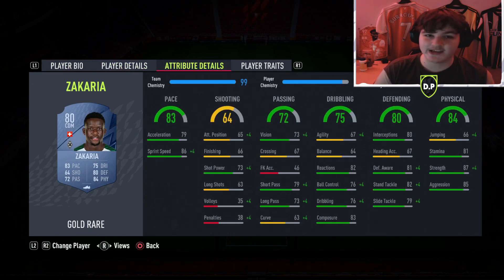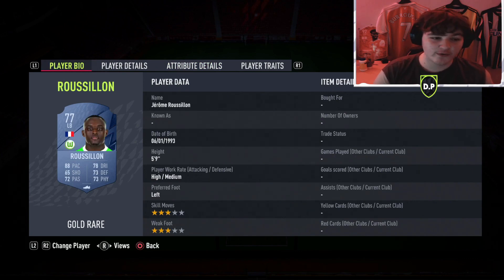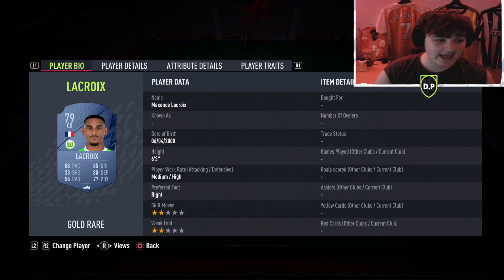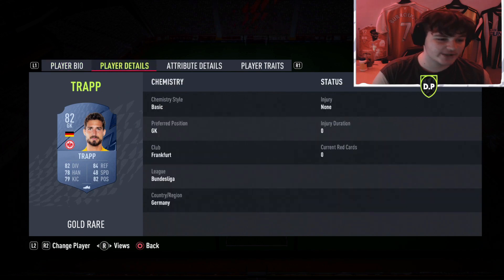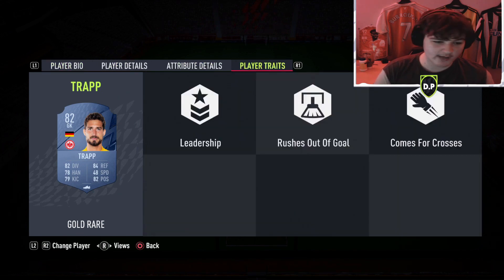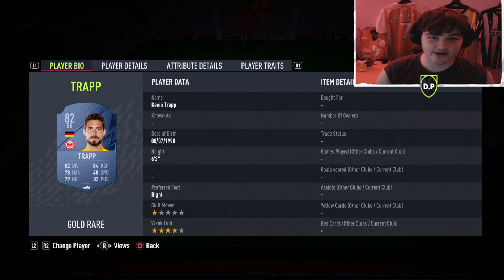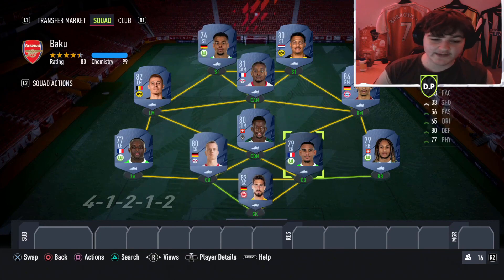For CDM we've gone for Zakaria - he's genuinely like the Vieira off of Wish, I'm not even joking. Left back we've gone for Roussillon, left center back Klostermann and Lacroix, right back Mbabu, and in goal we've got Trapp - six foot two, with the rushes out of goal, comes for crosses, and leadership traits. A goalkeeper is going to be a goalkeeper regardless.